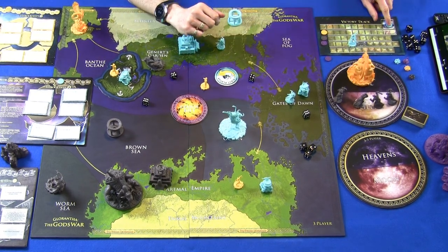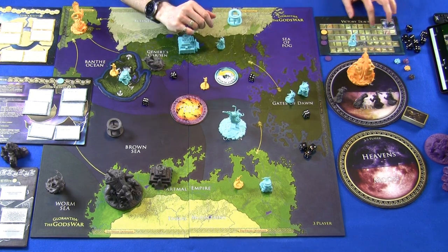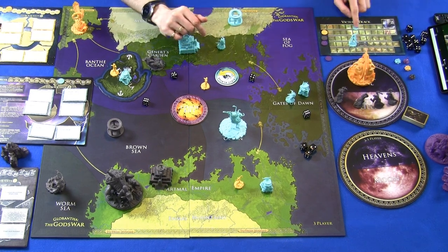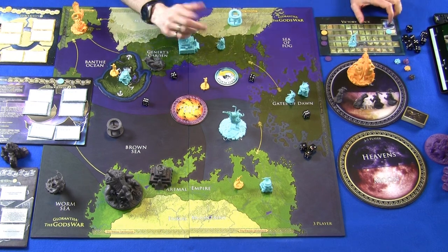Once the Chaos Rift is open, it does not close again just because someone's victory point total drops below the threshold. The Great Compromise is a separate mechanic that triggers when somebody reaches 20 victory points.